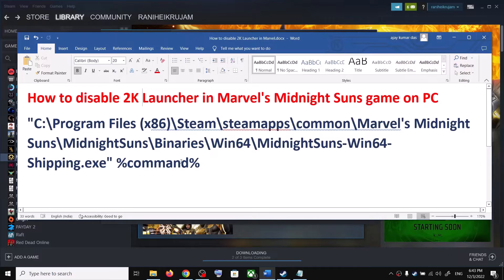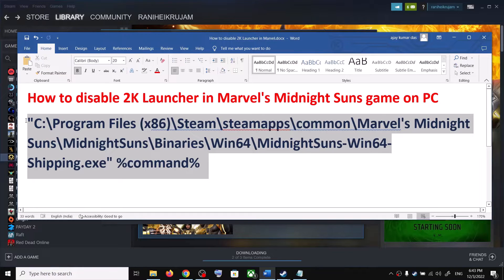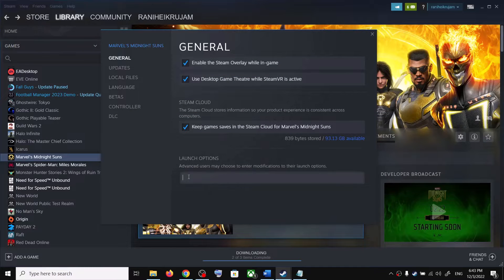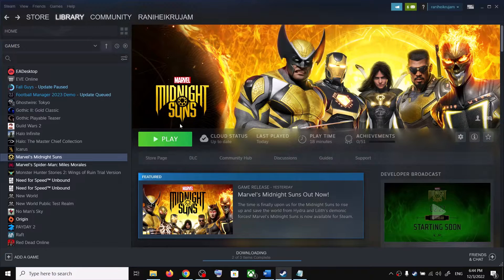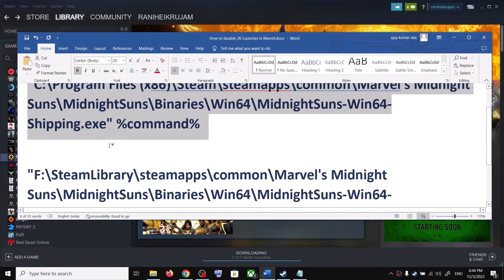If the game is installed in the C drive, you can copy this command — the location is provided in the video description. Copy it and paste it in the Launch Options field. Then launch the game and it will skip the 2K launcher.